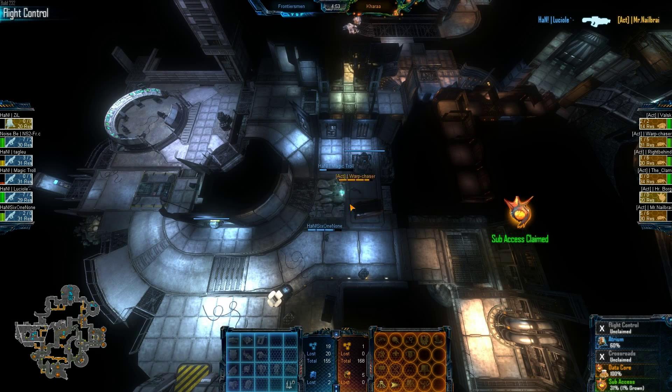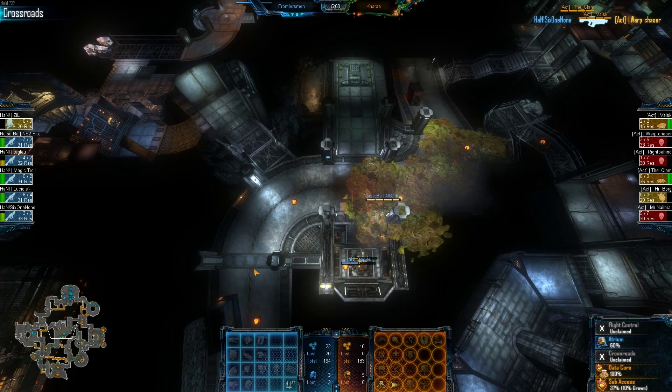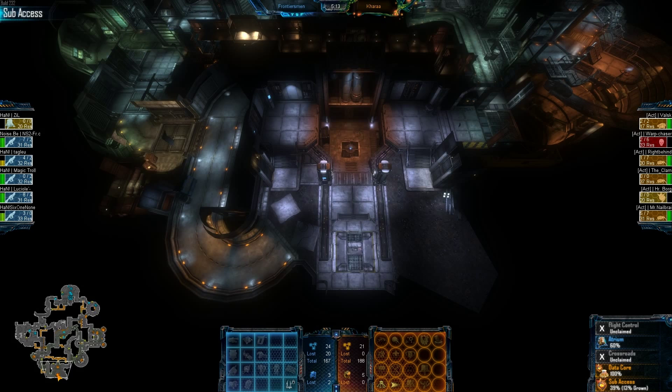Have the commander drop some stuff — if he gets out, this is going to be pretty amazing for Warp Chaser. Now it's a game of chicken again, quietly walking around on the ceiling. 6-1 None sees him in time and takes him out. Another alien extractor getting axed down, but they're up to five, so this isn't going to be a big deal for them. Sub-axis hive has been dropped — it's 13% grown. Aliens are spreading out around the map a little faster than the Marines.